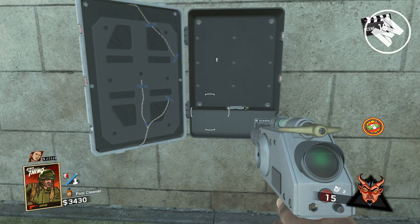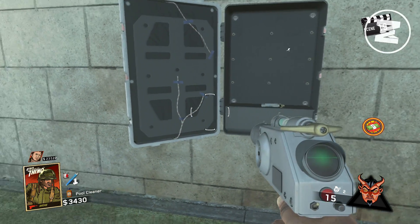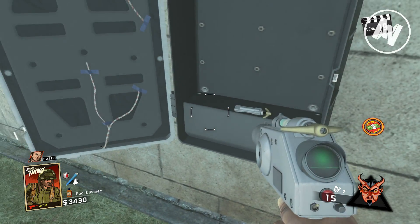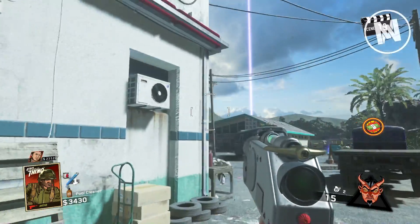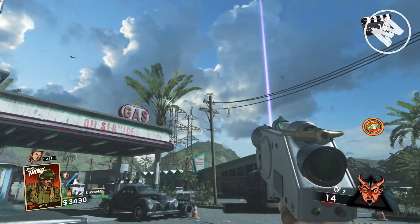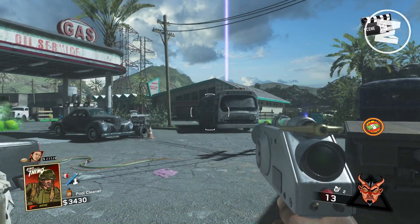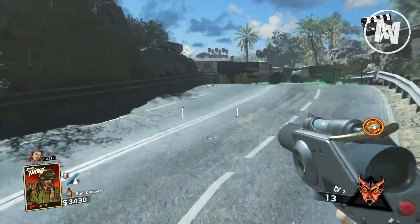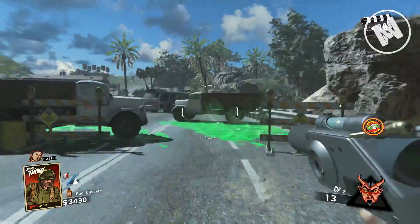I should also mention that when you pick up each of these pieces it will completely refill all 15 slots of your ammo. Ammo is really hard to come by for this Wonder Weapon because it only has 15 shots. So what I recommend is use all your ammo and then get the pieces one by one and slowly build up the Wonder Weapon.